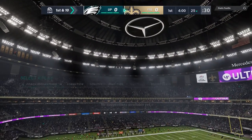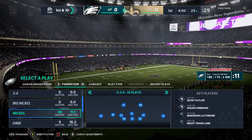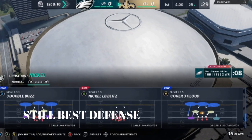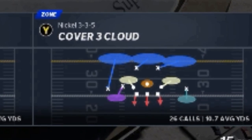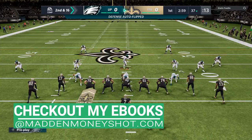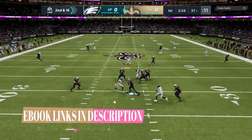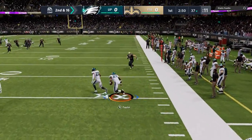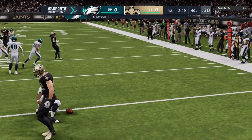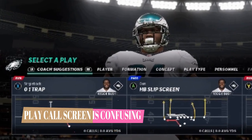One of the first things that's definitely the weirdest is the play calling screen. At first I didn't even really know how to get out of the picking plays. I still don't know how to do certain things and I'll go over that in the game. But I still feel like the best defense in this game is still the cover three cloud. I'm going to be using throughout this gameplay the exact same defenses that I use in last gen.